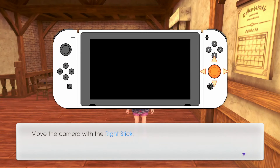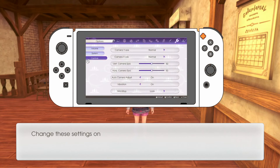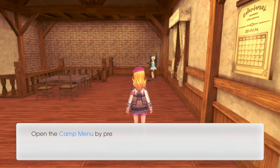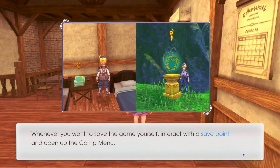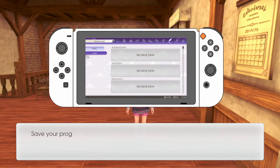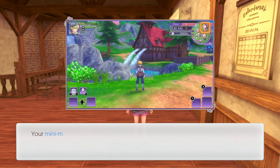If you adjust the camera with the right stick, you can also adjust the camera speed and invert the controls. Open the camp menu by pressing the plus button. Whenever you want to save the game yourself, interact with a save point and open the camp menu. Save your progress on the save/load page. A hint related to advancing the story will pop up — use these if you're feeling lost. Your mini map shows the destination of your next story event.